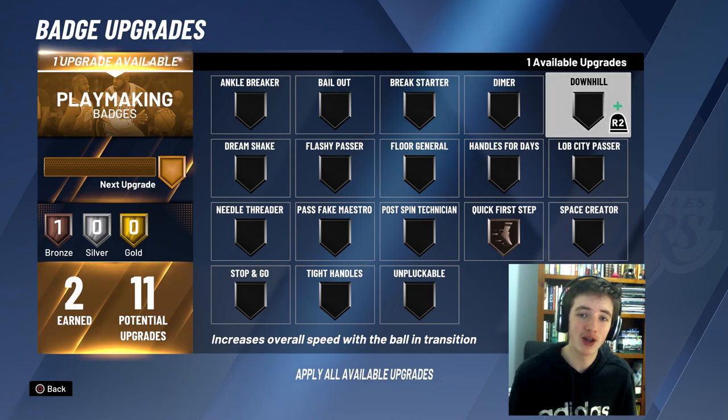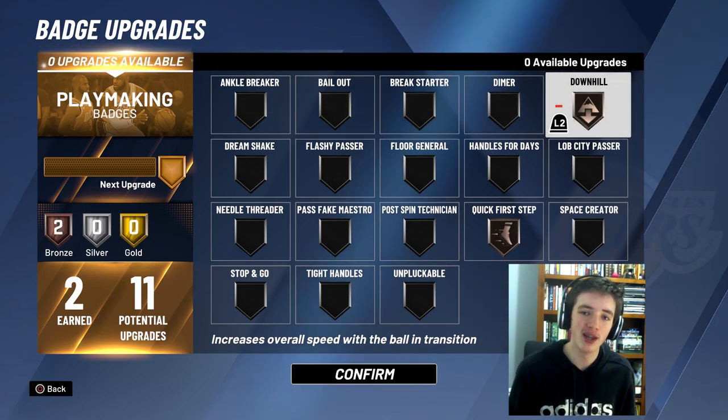One upgrade to our playmaking badges and I'm going to put it onto Downhill. Now I could put on Quick First Step to get that to silver, but Downhill is pretty important for me, being a slasher and getting those transition buckets.